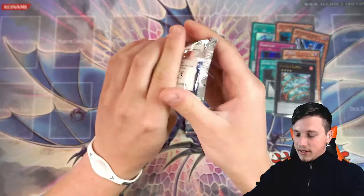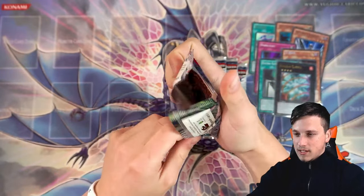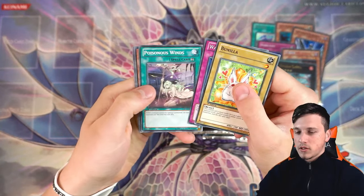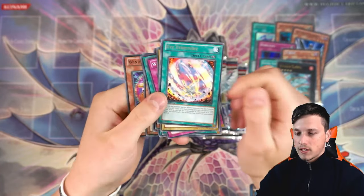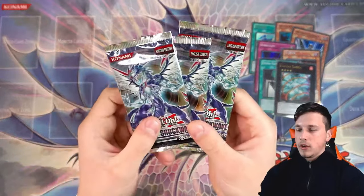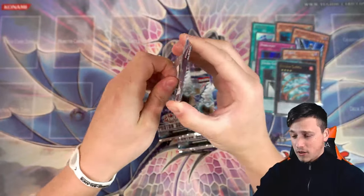Three to four more packs left — got to get an ulti. Banilla, Watt Cancel, Poisonous Winds, Plasma Ball, and XYZ Territory — there's Dolka on the artwork. Last three packs of Euro Photon Shockwave. Hopefully we get an ulti. So far we've done pretty poor — we've not got our money's worth at all.